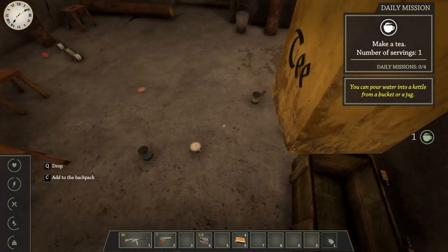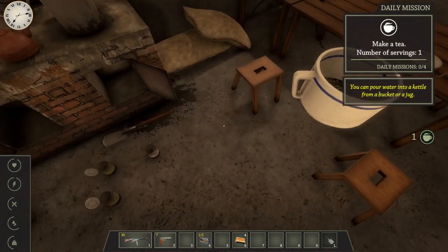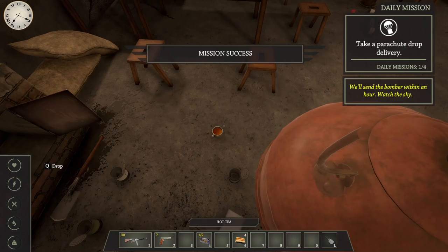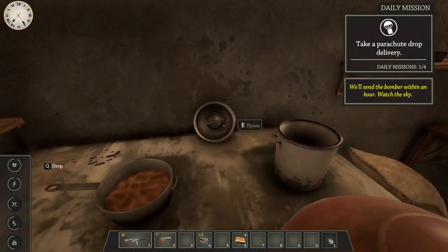Let's dump some tea in that - it's kind of upside down. Yeah, this place is a mess so we'll have to sort that out at some point. But for now it's okay - I'm more worried about sending a bomber.